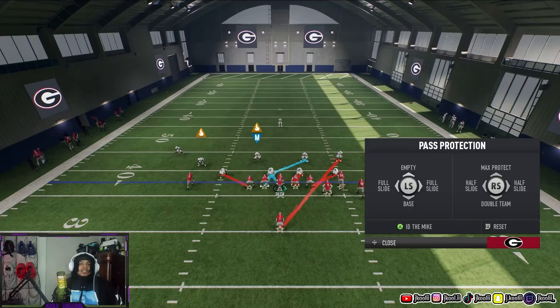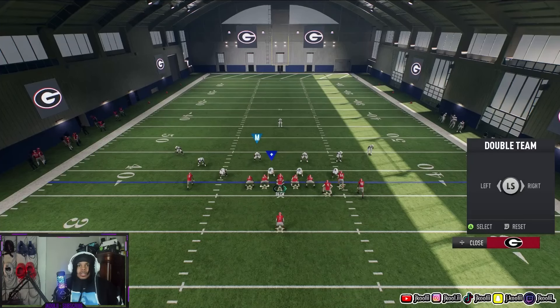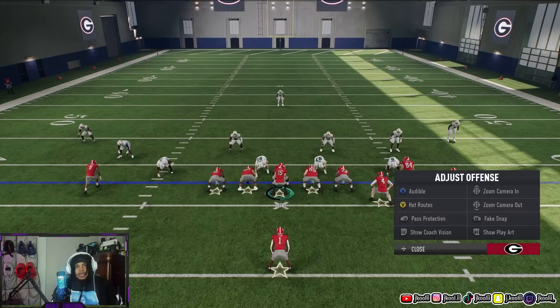For pass protection, hold LB. This controls the full line — you can slide them left or right, go to base, empty, or max protect. Everything you need is right here. You can even do a double team, left or right, it's up to you.